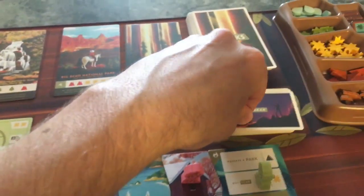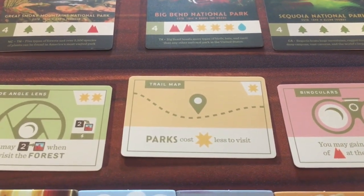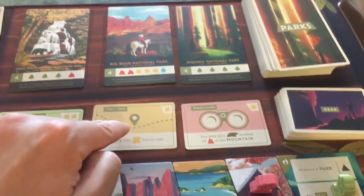A new card comes out for the others - this is a trail map, so all the parks cost one sun less to visit. With that card you'd only have to pay two sun.